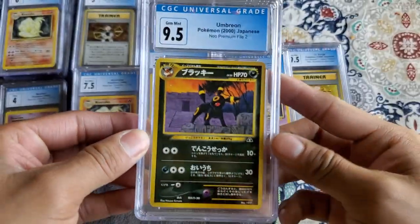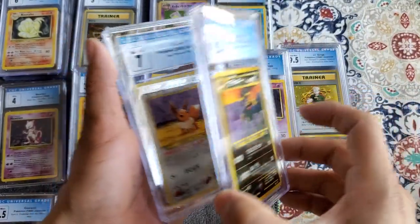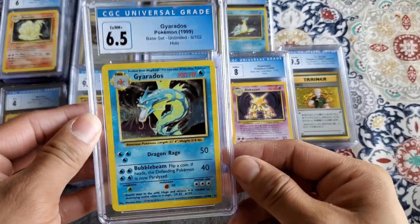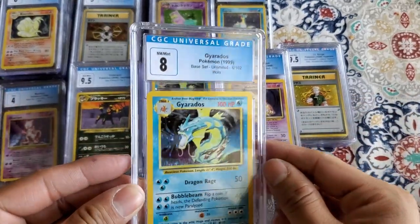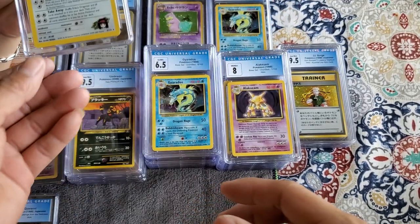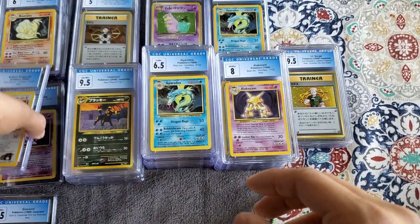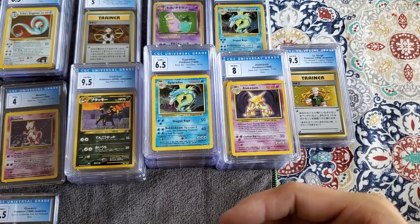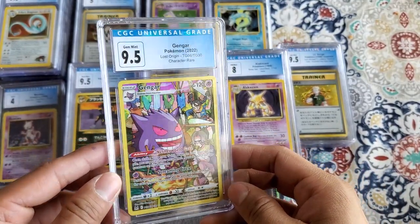So here we have an Umbreon 9.5 — nice. And the Eevee, a 7. Next we have Gyarados 6.5 — we have two of them, and the other one an 8. And the other one is an 8.5. Oh, this is a Dark Erica's Dragonair, 8.5.